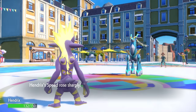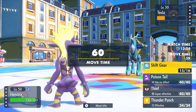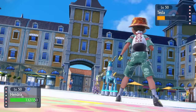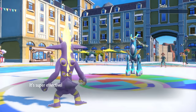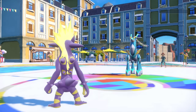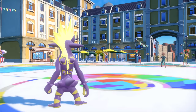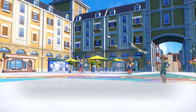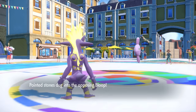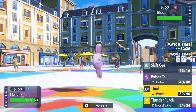Zapdos was much more afraid of a special attacking Toxtricity, but I'm going to try to set up as much as I can and catch some folks by surprise. I go for that Shift Gear and get the doubled speed and the attack boost. With my gears shifted, I'm now faster than Iron Crown and go for a Thief — which takes care of it. I still have my Air Balloon intact so I don't steal the item, but I still kill it with Thief.